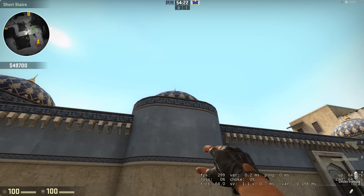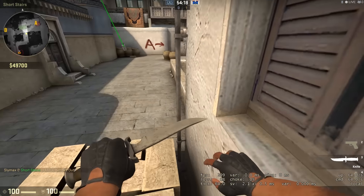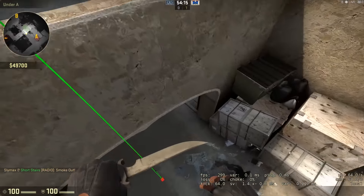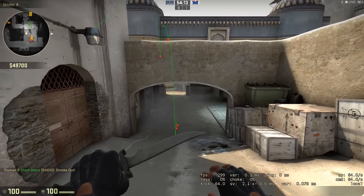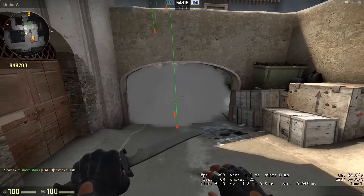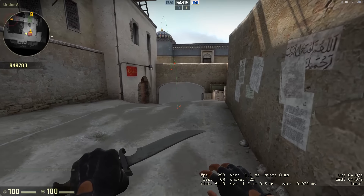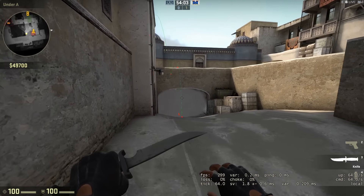So a slight variation on that: if you aim for the bottom of the triangle, it's not a perfect smoke, but it'll bounce over this wall here and you'll end up with a reasonable CT smoke. It's not perfect - people can still peek around, they can peek over the top. But if you cock it up it's a good excuse to say you're just smoking CT.